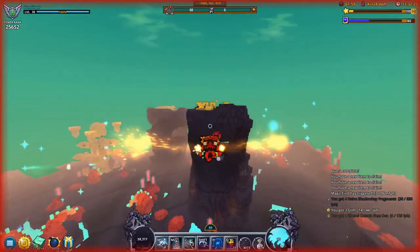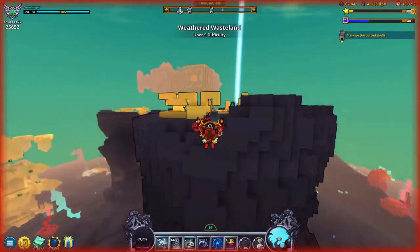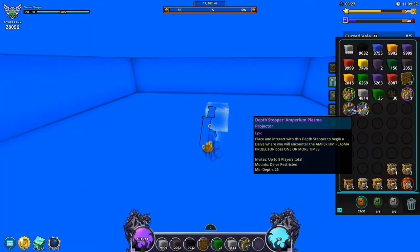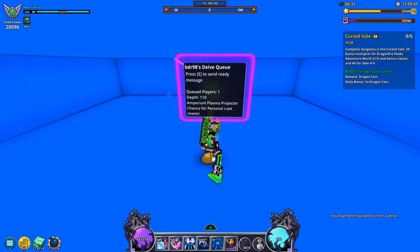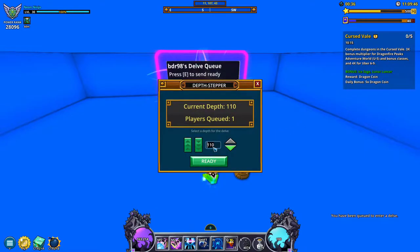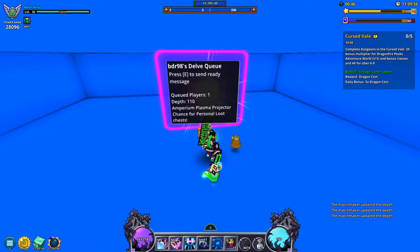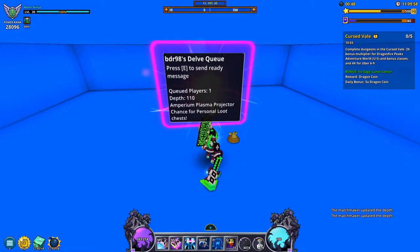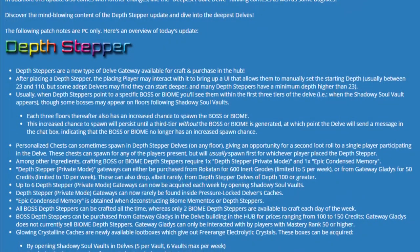Starting off with the main focus of this update, and ironically the most disappointing part — the depth steppers. Depth steppers are a new type of delve gateway that you can obtain in a few different ways, letting you manually set the starting depth, typically between depth 23 to 110, though certain portals will have deeper minimum and maximum depths. Aside from the standard depth stepper, you can get other versions that target specific biomes or bosses.